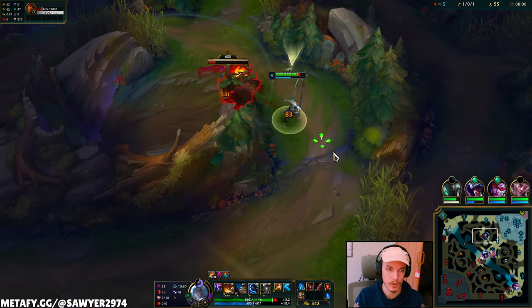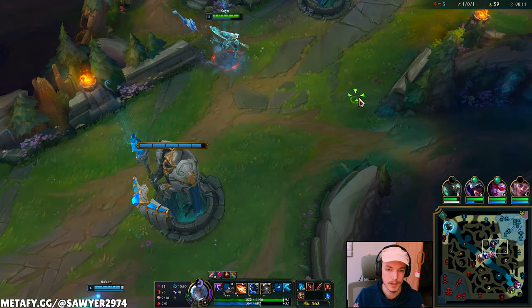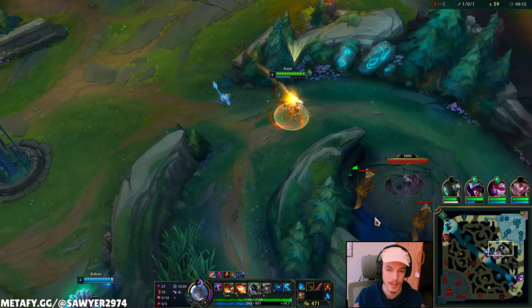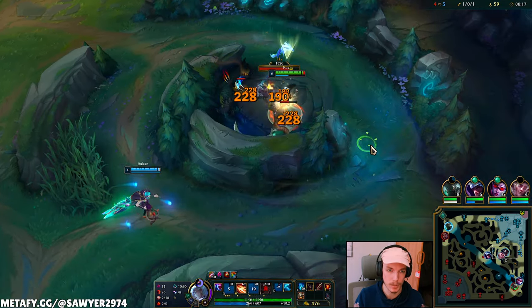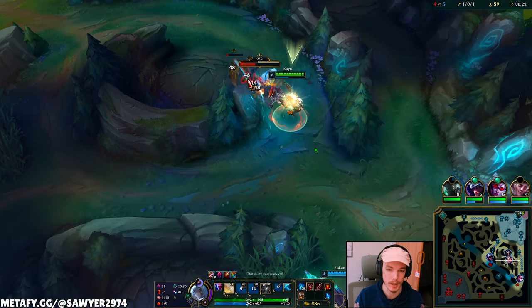We're going to full clear towards bot and try to gank bot lane again with our ult. We now have another instance of damage as well as a dodge tool — the ult is a dash, it makes you untargetable, and it buys time because you get to wait for your cooldowns to come back up.